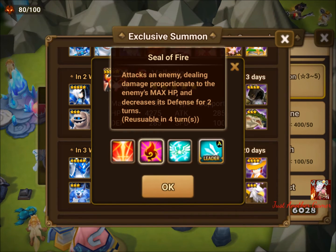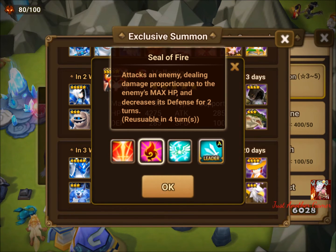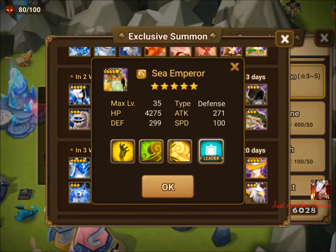Vanessa's first skill — if it kills an enemy it procs again, based on the enemy's HP, and puts in a defense break. The third skill is Royal's Return: a revive that comes with a 15% heal buff for the next two turns. If you speed her up enough she could get a full turn quickly, giving you roughly a 45% HP kind of recovery or heal.